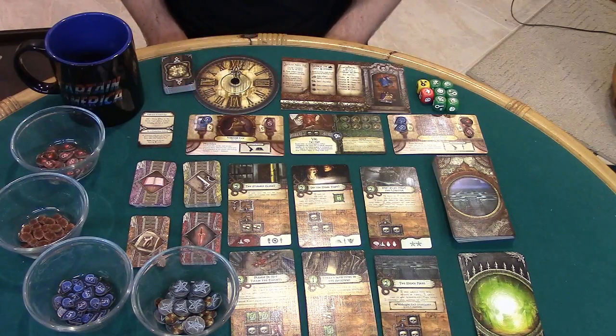The first player draws one mythos card, places it face up beside the mythos deck, and resolves its immediate effects. Like the adventure cards, the mythos card shows a locked die icon — place the appropriate die on that card. And that completes the setup.